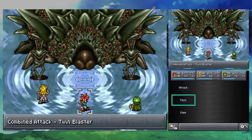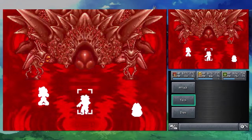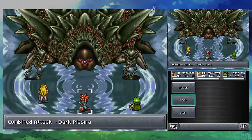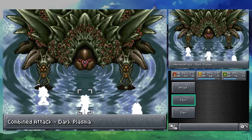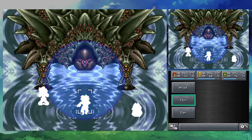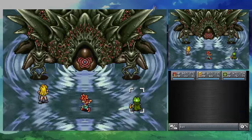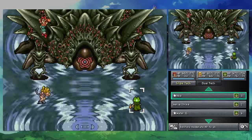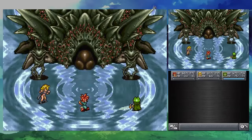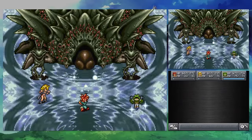We've got a pretty good group fighting this jerk. Twin Blaster — still quite a bit of damage, actually. But we've got Frog, he'll use heal. This should give you a pretty good impression of how much stronger we've become, by the way.